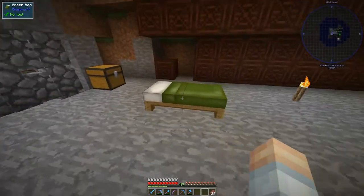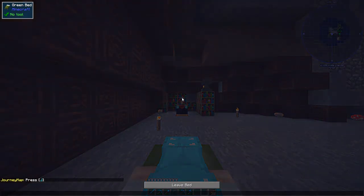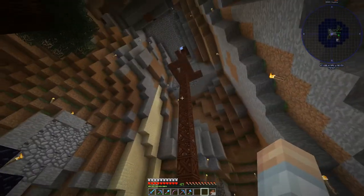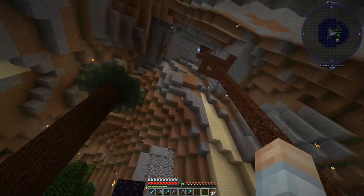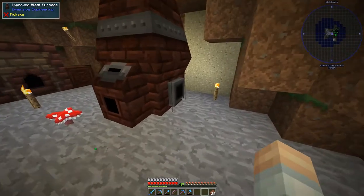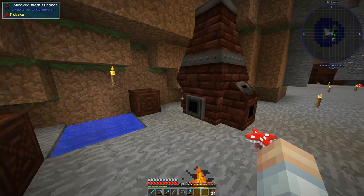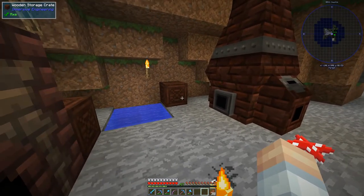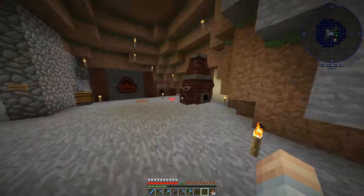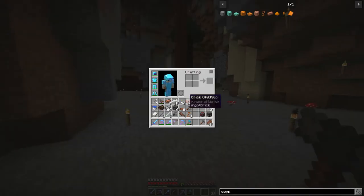Here we are down in the hollowed-out mountain. I'm not going to give you too much of a tour. You can see that a lot of stuff has moved around — I got rid of all of the machinery that was up there and brought it down to this level. We've tucked everything back in here. We'll get to some of the improvements later, but right now all of these improvements are going to require ores, and I don't want to spend one ore and get one ingot. I want to double it, and there is something available in the pack for doubling ores.